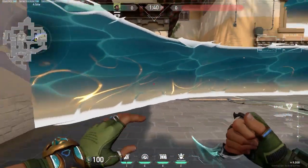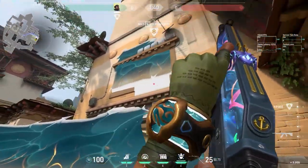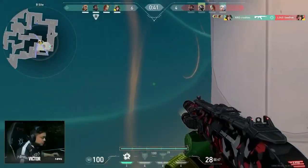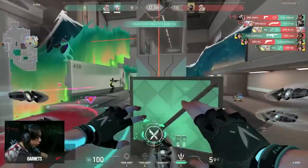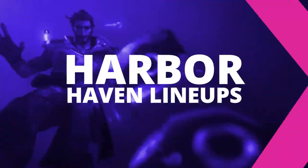Today I'm going to be taking you on a mini Harbor guide on a map we really haven't seen him a lot in. We did see Harbor get picked quite a lot in the VCT lock-in, especially on maps Icebox and Pearl, and he was pretty successful on those maps. But I want to take our attention onto a different map that we really haven't seen Harbor in, and that map is Haven.